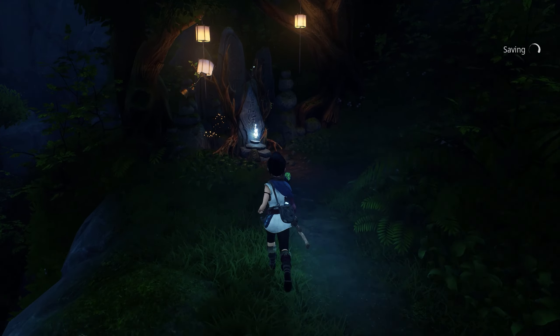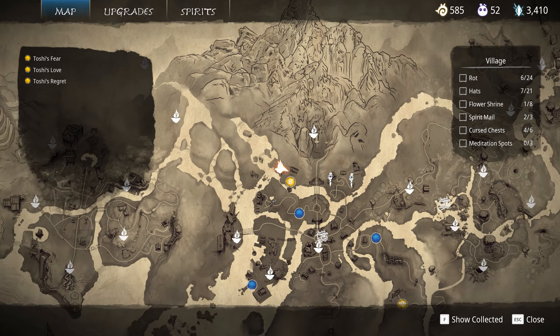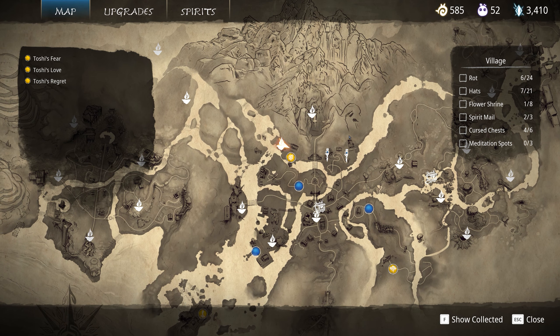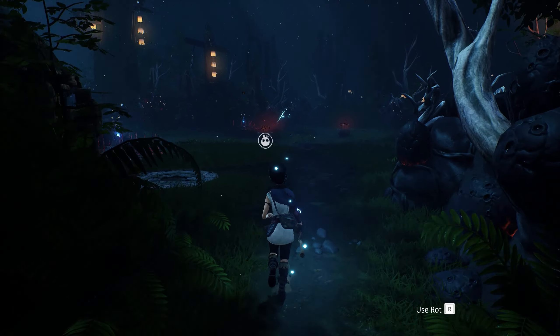We can climb a little further up the mountain, and luckily there is a warp shrine. As we can see on the map, we're getting closer to our destination. Here's what the map looks like — all the spirit mail locations, if you've been looking for that sort of thing.